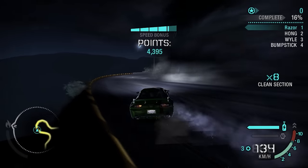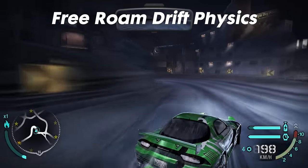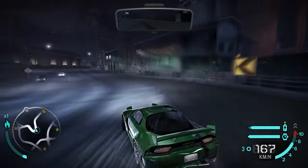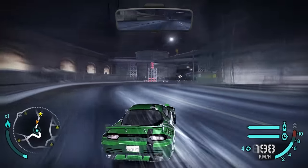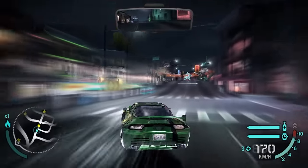Need for Speed Carbon Drift Events were one of the most fun things you could do in the game. Now with this Drift Physics mod, you can use the same drift physics from Drift Events in free roam as well. The cool thing is you can enable or disable Drift Physics with just a click of a button.